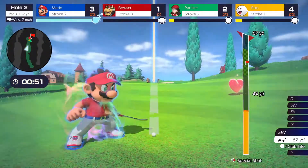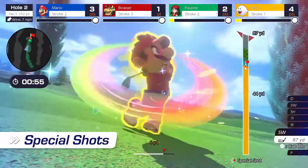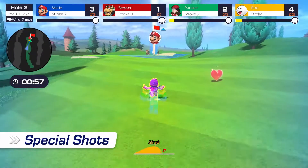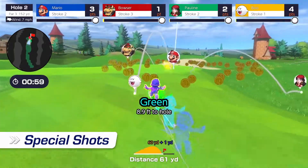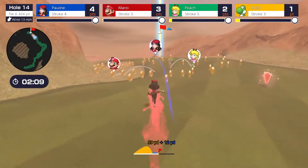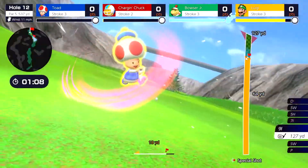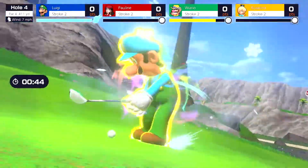And let's not forget these golfers' signature moves — special shots. Some knock back other balls on impact. Others clear out any balls in their path. Each golfer has something special to offer. Use that to your advantage and make your rivals eat dust.